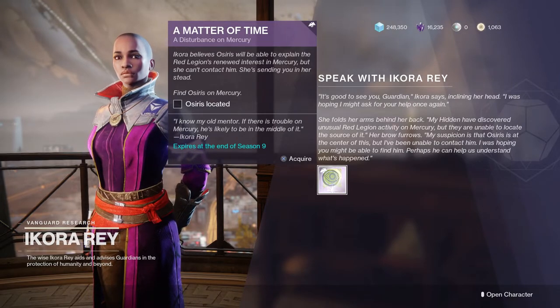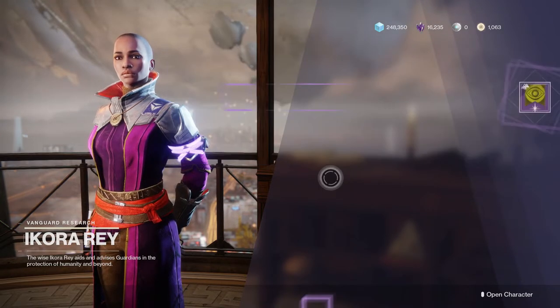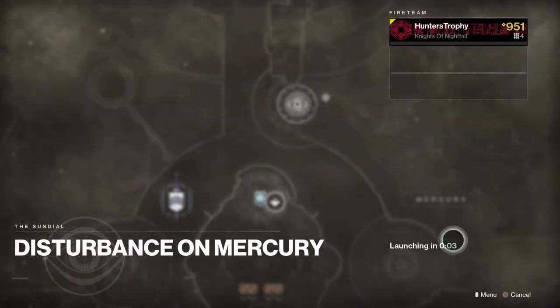What we have to do to start the quest is go talk to Ikora Ray in the tower. Go up to her and she'll talk about the Undying Mind. Simply grab the quest from her and then it tasks us with going to Mercury to talk to Osiris.